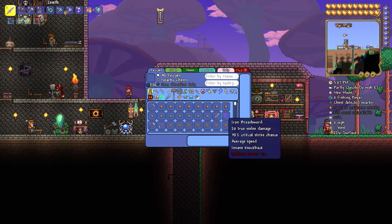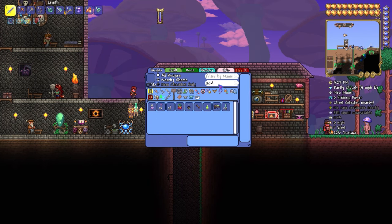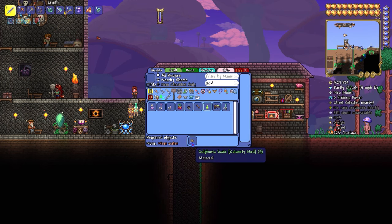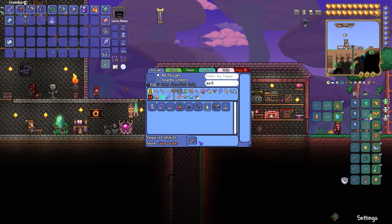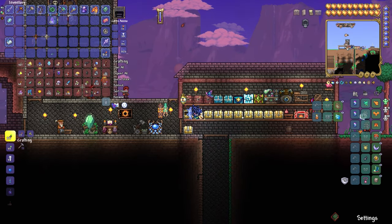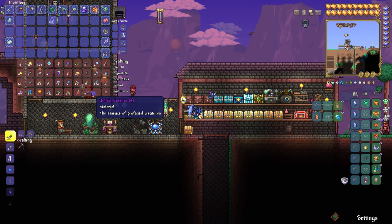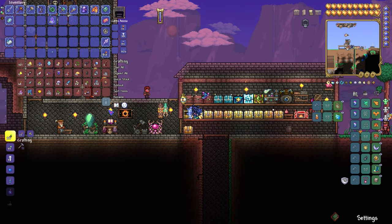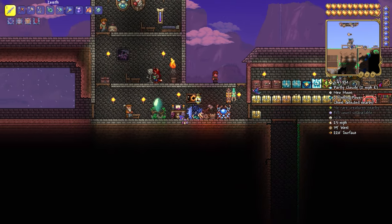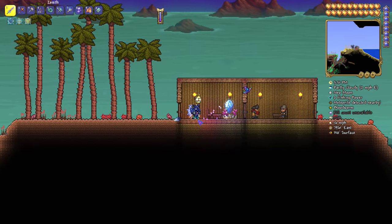Let's go ahead and try to do the acidic rain. If I search for acid in the crafting list — here you go — you need five sulfuric scales. I have one sulfuric scale right here but I need five of them. I don't think I'm going to be crafting the tier any time soon in this video, so I think we might just have to wait for an acidic downpour for tier two.